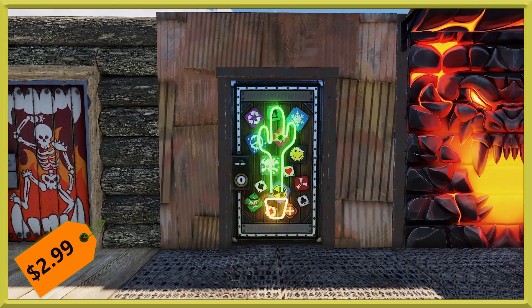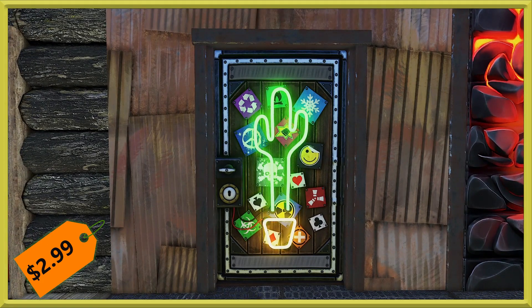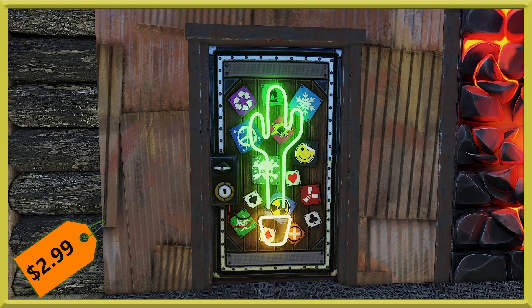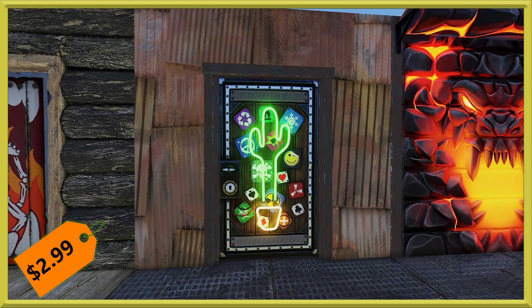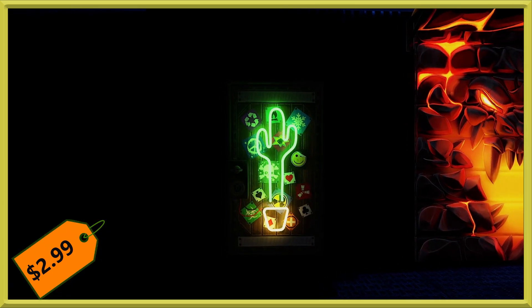Next we've got a new sheet metal door — a lot of you were asking for this one. The neon cactus metal door is here. It will run you $2.99, which is not too bad for a glowing skin. It's got all sorts of details: a glowing pot and cactus, a weather recycle piece, smileys, toxic and rust symbols, a biohazard sign, and card symbols like spades, hearts, and diamonds. And of course you'll want to see it glow — there it is.